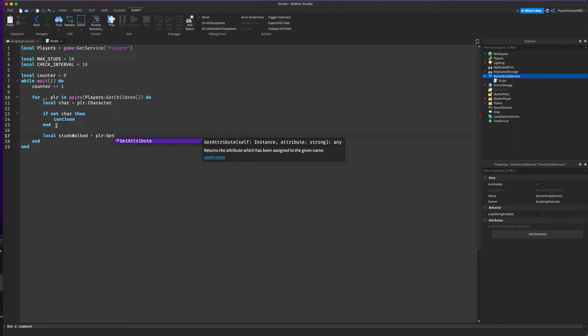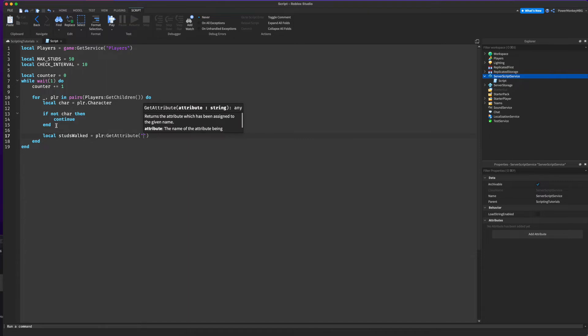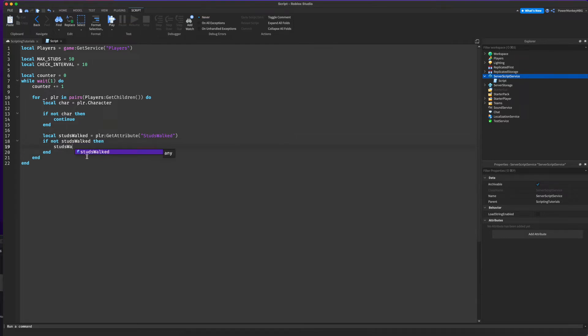We're going to do local studsWalked equals player:GetAttribute('studsWalked'). We want to check if the player doesn't have this attribute yet and assign it if so. So we do: if not studsWalked then studsWalked equals zero, because they haven't walked any studs yet.